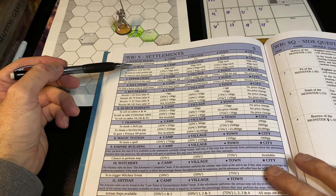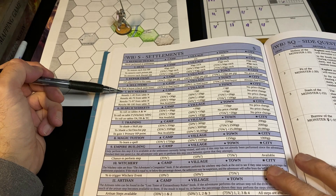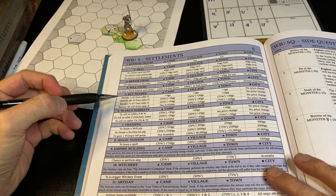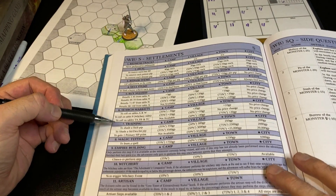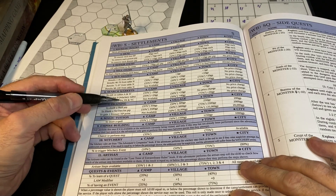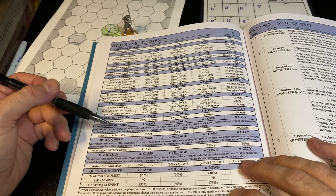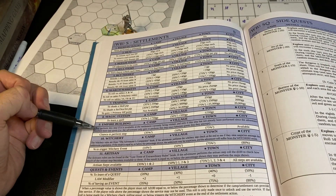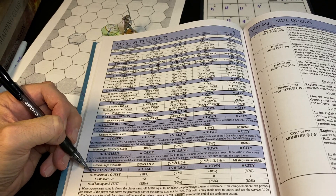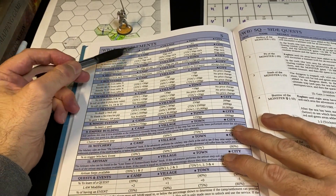We're going to use one of the more complex charts — the settlement chart. This has all of the steps: step one is refresh your tracks, step two is healing, step three is repairing items, step four is selling items, step five is buying needed items from the end table in the original book. Then you can search the market for items on specific tables, do training to improve your skills, primary stats, or hit points, learn a spell, and invest in the empire — invest in the overall land.